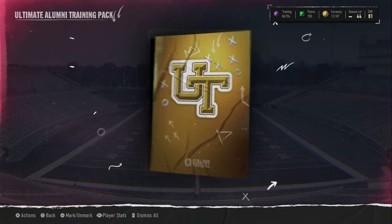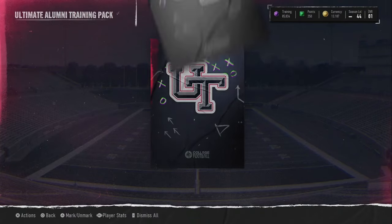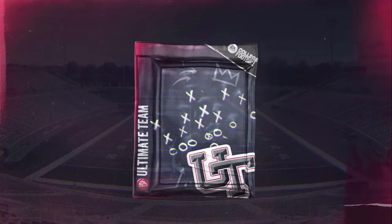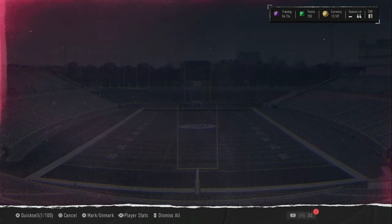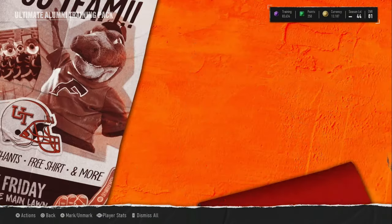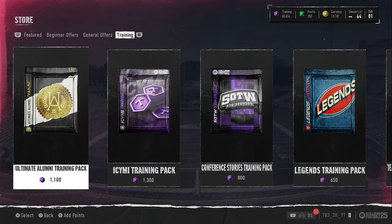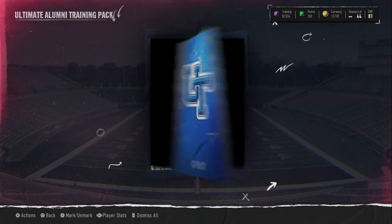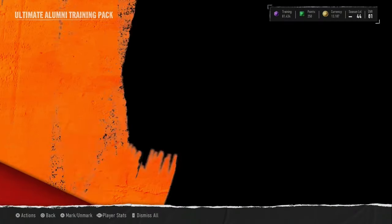Next pack we got another 81. Hopefully these alumni cards go back up to like 20k maybe. I know the In Case You Missed It cards are going for like 18k right now, which will help me get my coins back from what I lose on this opening. I'm probably gonna lose — let's be honest, re-rolls are not very good for coin making. We have another orange right here and it's a small one — 87 Roman Danze. But if you want to make coins in this game, just flip — I'll have a video on it pretty soon.